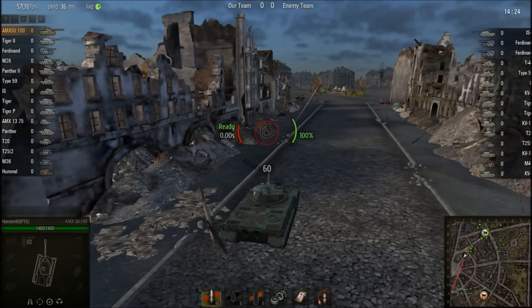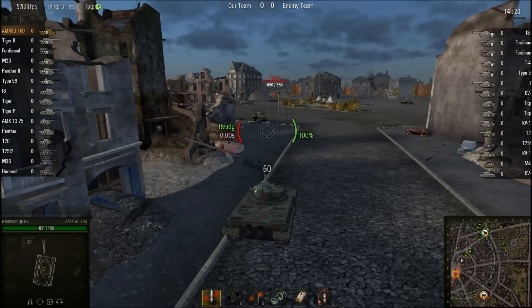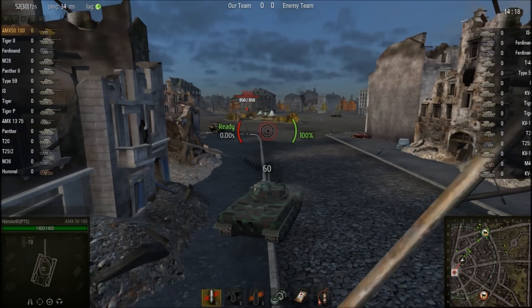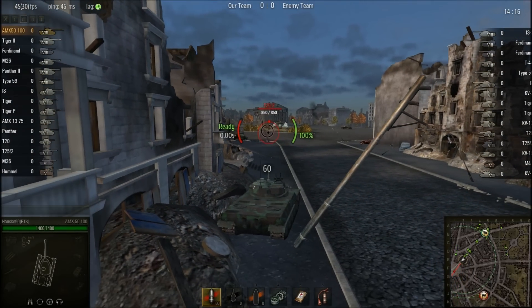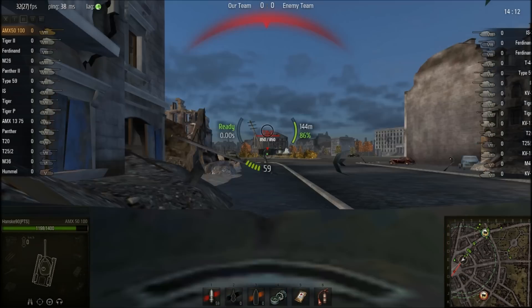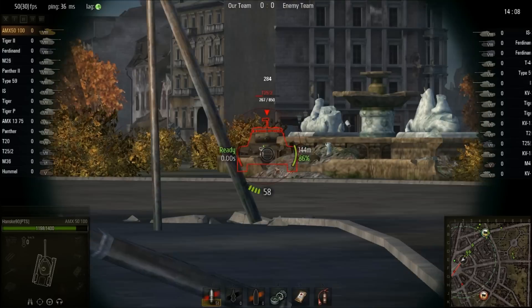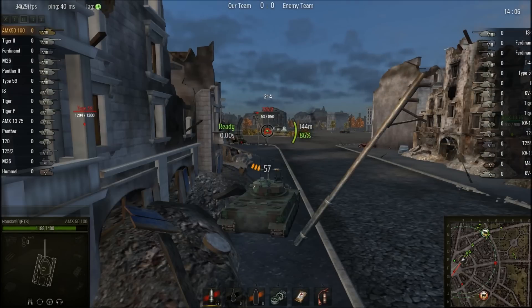We're on Ruinberg. It's a standard battle for once. I'm going into the city because I know most of our tanks are going there, and that's where I want to be. I want to be with the other tanks because again I am a support tank. You should never go somewhere on your own with this thing — it really needs a team.